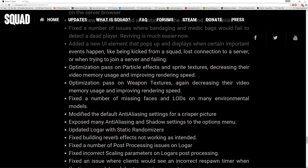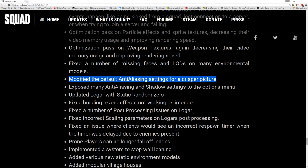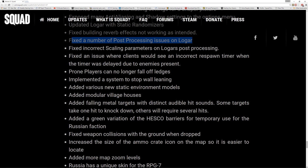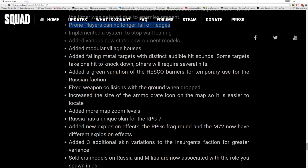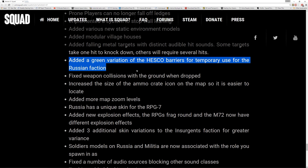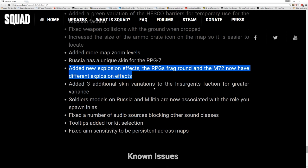Optimisation pass on particle effects and weapon textures. Modified the default anti-aliasing setting - quite a nice one. Static randomisers - certain maps are going to have buildings and things randomised in different places, which is going to be quite interesting. Prone players can no longer fall off edges - another great one, it's these little things that make the game. Metal targets now have audio hits and some take one hit to knock down. A green variation of the Hesco for temporary use for the Russians. Increased ammo crates, added more map zoom levels, Russia has a unique skin, and added new explosion effects.